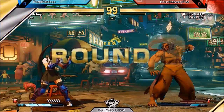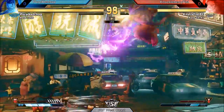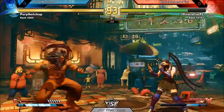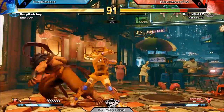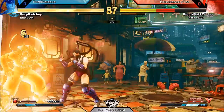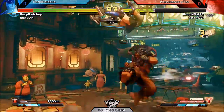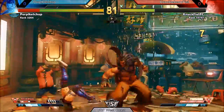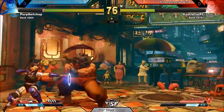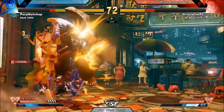Pull it together. Good command dash under that air fireball. Good punish. And then catches him with the overhead. Throw baiting him. Other side. Good blocks. Great challenge on that command grenade. Knuckleberry Fist puts Purple Catchup back in the corner. Get push. Don't throw bait. Catch him with the air fireball.